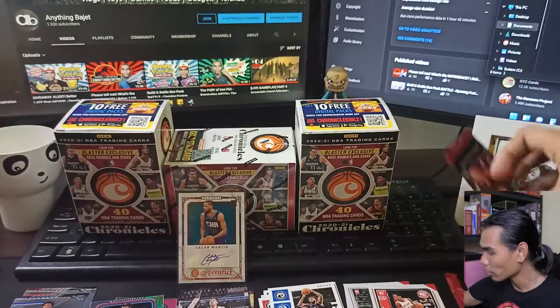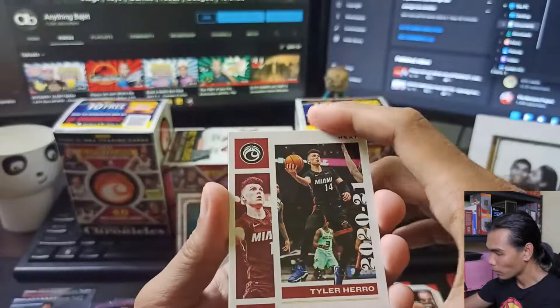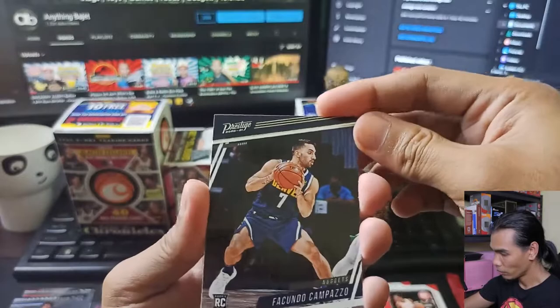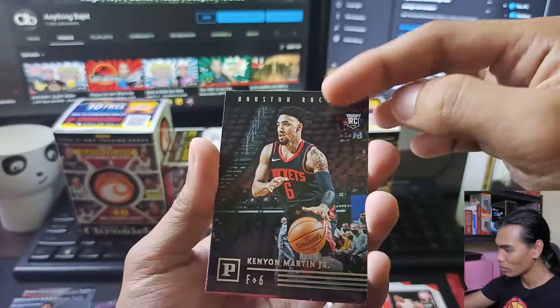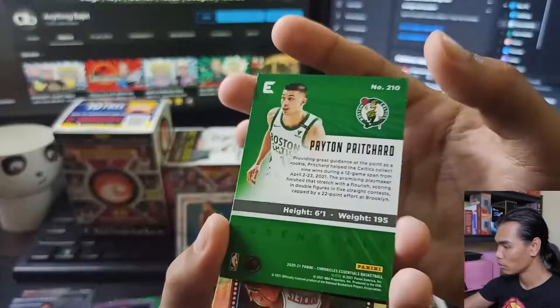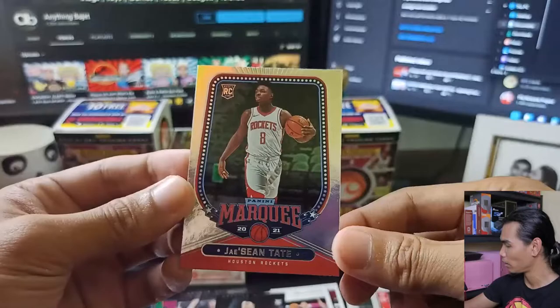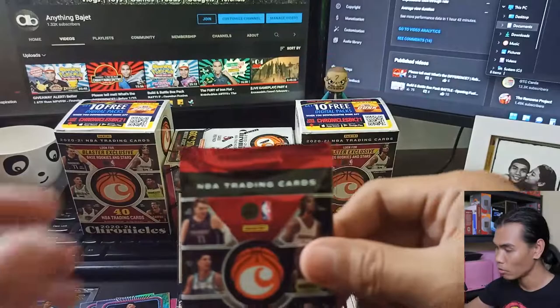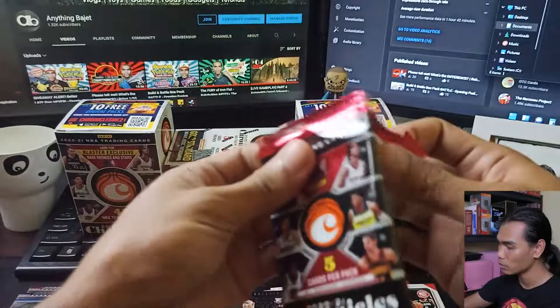Moving on to the seventh pack of Box B. First card: Tyler Herro Chronicles. Then Facundo Campazzo Prestige. Another letter P card — Kenyon Martin Jr., I think we already pulled this one. Then a pink Essentials Peyton Pritchard. And last: Jayson Tate Marquee. Hopefully in the final pack we can get another auto card — I'm not sure if it's a guaranteed hit for each blaster box.